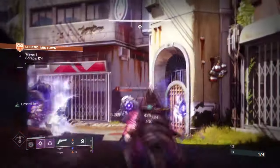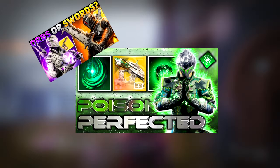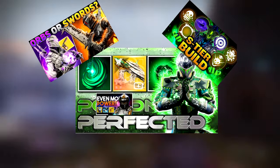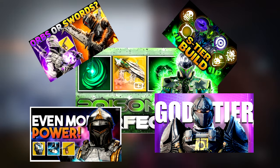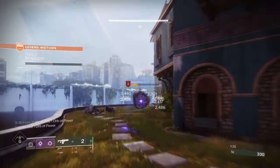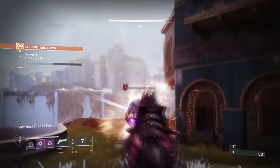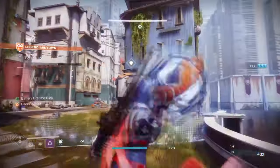In Destiny 2, there are around hundreds to probably thousands of builds created by the playerbase that all serve different purposes. With so many builds to use and play with, you'll also see many best builds that stand out from the rest. With Onslaught released, many of you will want to know what the best builds are to run in the new mode, especially for Legend, for that sweet, sweet loot.